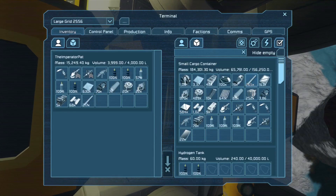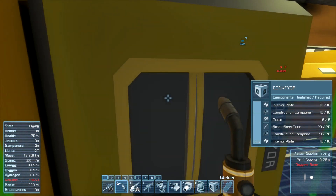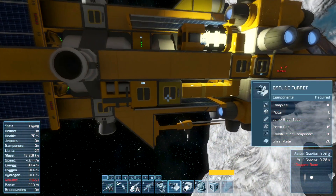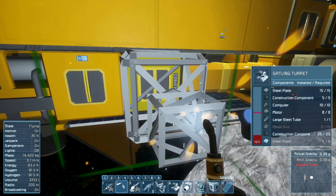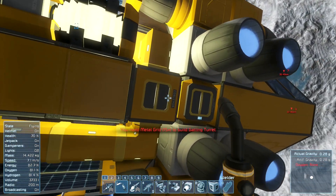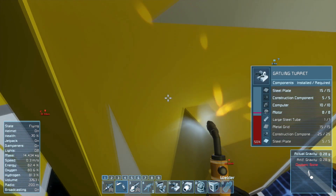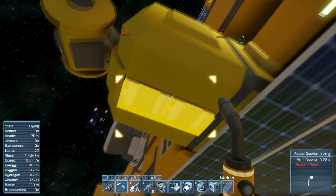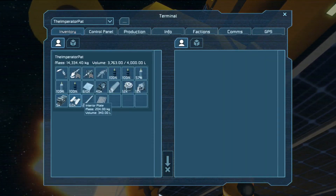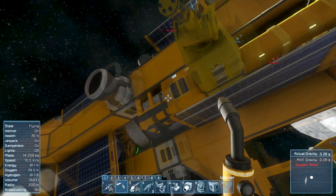We needed small steel tubes, and then we're going to need the Gatling turret — which we're going to need the grids for, which I put back. That should be good. It doesn't look like we've been hit so far, which is good. There we go — perfect. Shoot those things.